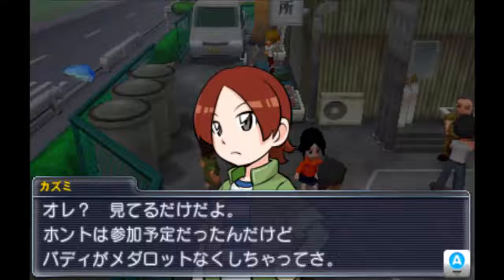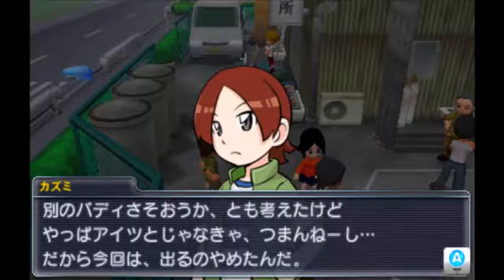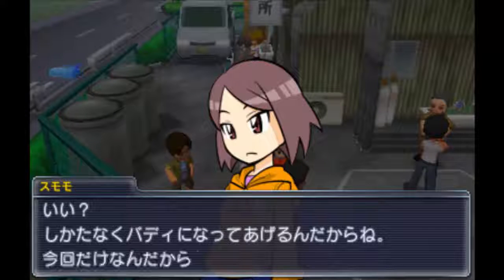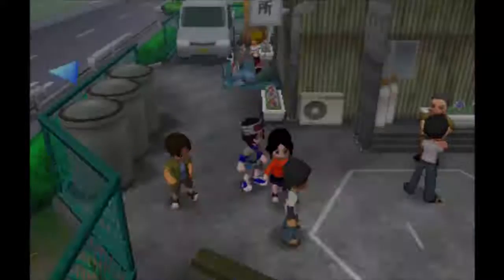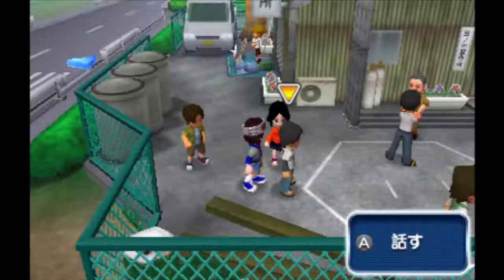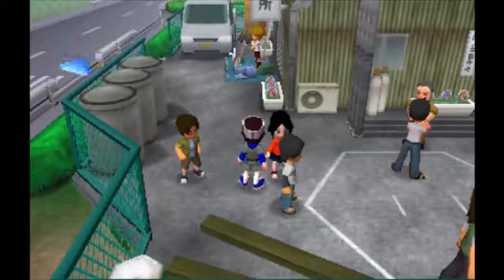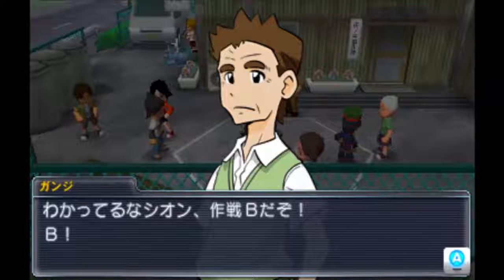I was planning on entering, but my buddy lost their metabot. I could ask someone else. I consider the Yappa guy in a pinch, but I'll quit for the time being. Good — I reluctantly became your buddy, I just came at the right time. Just ignore the difference. I really feel like the dialogue boxes were supposed to be attached but they just forgot to program it. This is a weird dialogue.